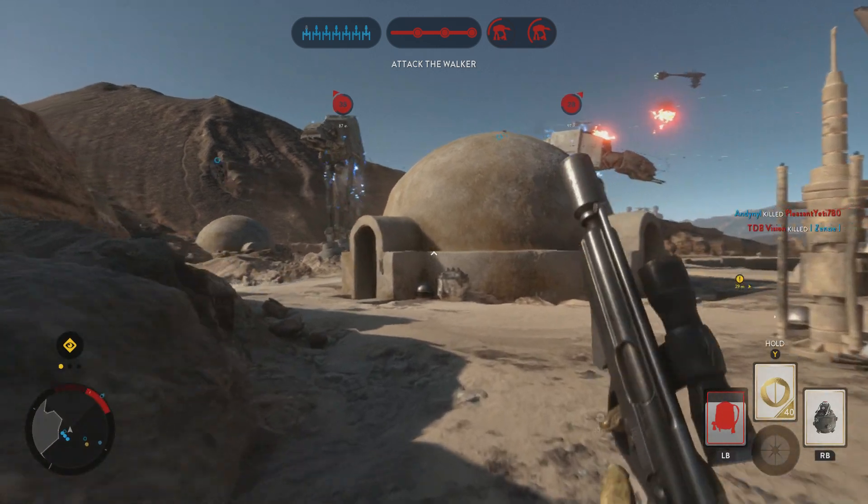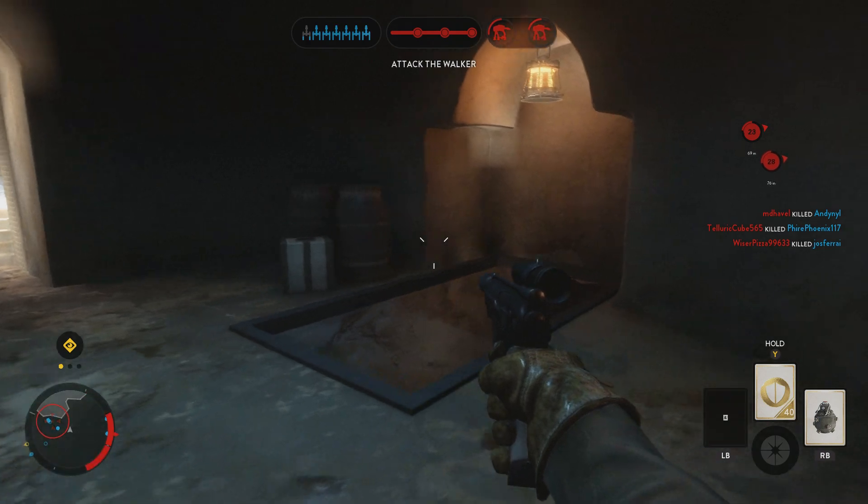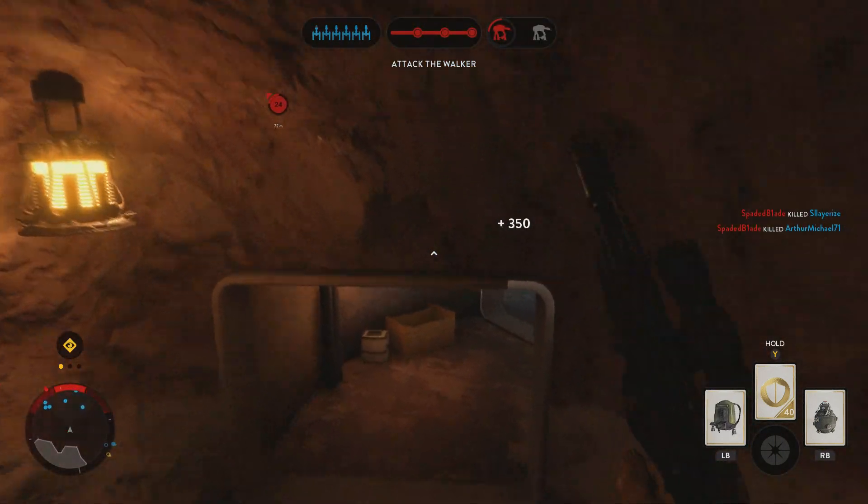We have been informed that Darth Vader is near your position. Be careful. The walker has taken serious damage. Neutralize that Imperial Walker before it opens fire on the escape ship.